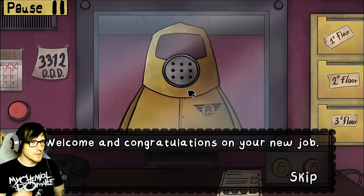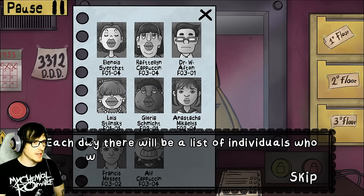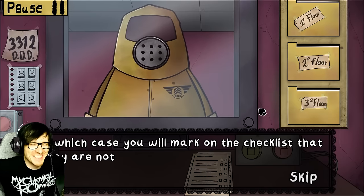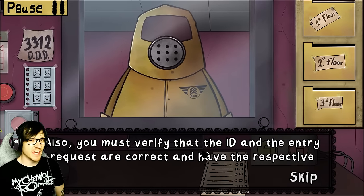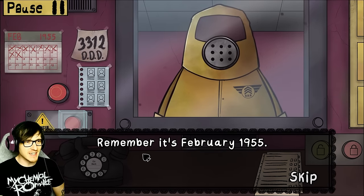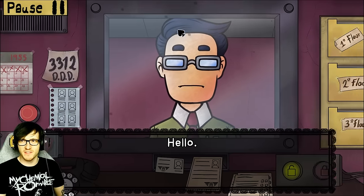I'm Mike — welcome and congratulations on your new job. Why are you wearing a hazmat suit? Your job is to verify each individual who requests entry. Also, you must verify that the ID and the entry requests are correct and have the respective DDD logo. Check the expiration date. Remember, it's February 1955. I'll remember all of this... I mean, I know I made jokes about FNAF, but it's kind of similar to FNAF with the movement.